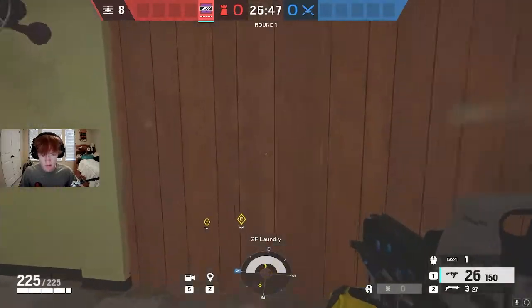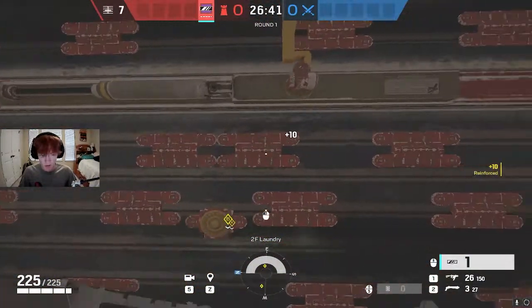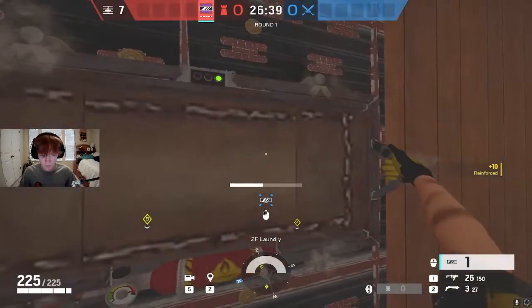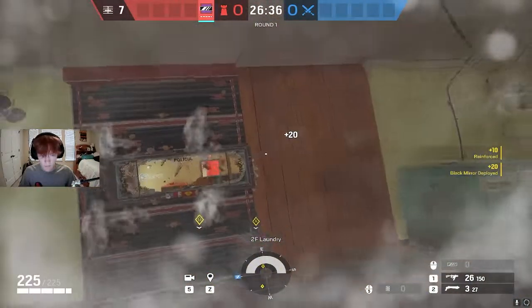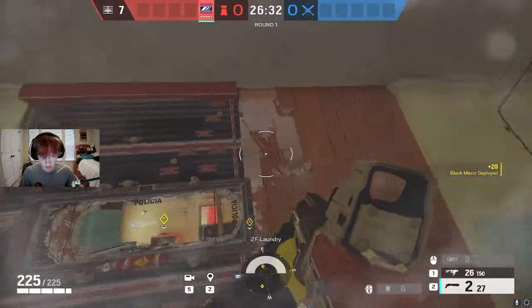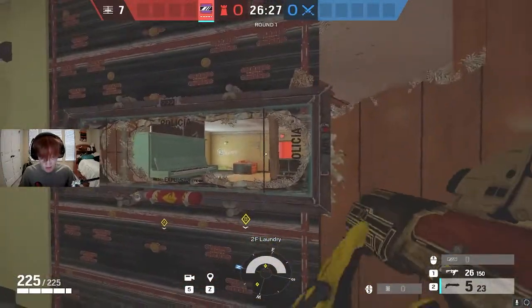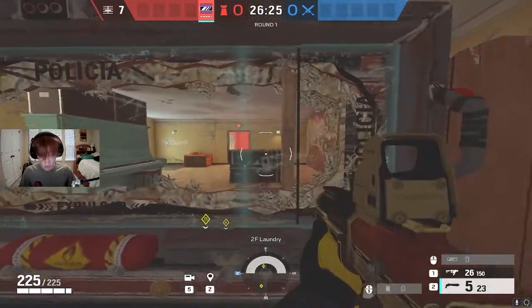The wall that you're going to reinforce is the left side of the laundry wall, and then you're going to put a mirror on it. Depending on where you're playing, it's really good to have a little hole right here just so that anybody trying to hide behind here while you're contesting them, you can just throw a nitro cell right past there.